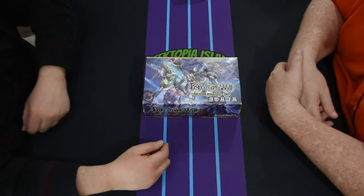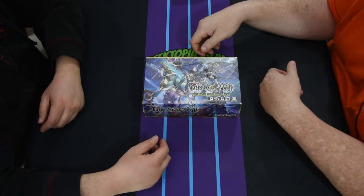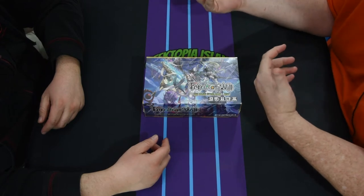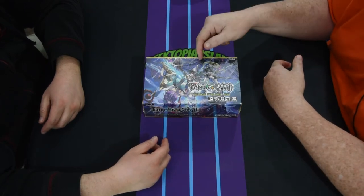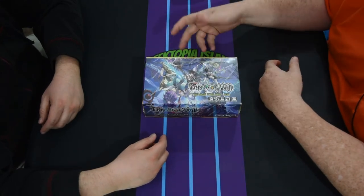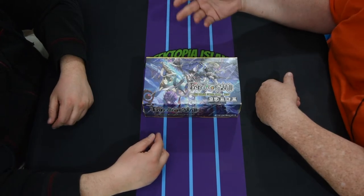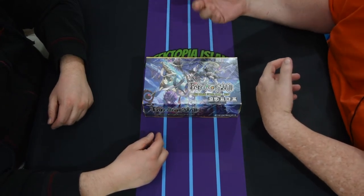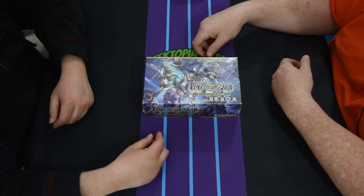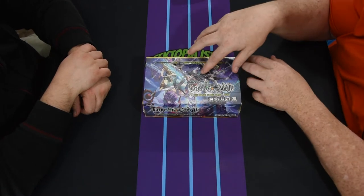Hey everyone, welcome back to another special edition of Force of Will box opening. Our local game shop got them in, so we got a couple boxes and we're gonna open one today. We did pre-open it a little bit just so we wouldn't look like fools. Overall this set's gonna be super fun — it's called the Magic Stone War Zero, and it's got a whole lot of weird stuff with the dual rulers and Wolfgang and everything. A lot of powerful things are in this box. Let's delve in and see what we get!